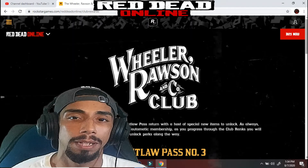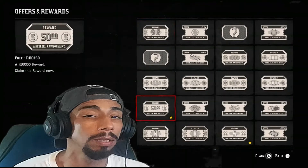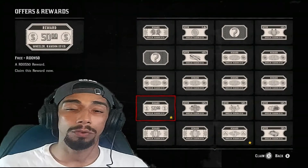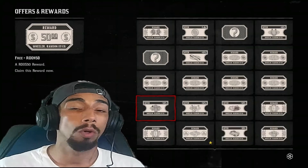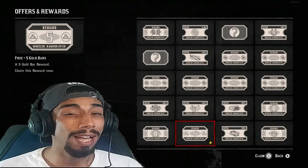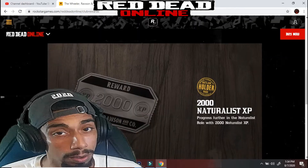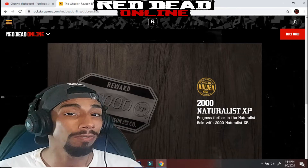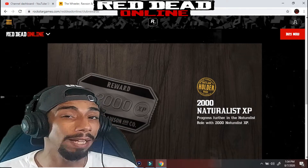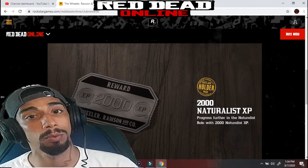What I don't see them talking about is the Outlaw Pass. The Outlaw Pass worked out really well for me, especially when it came to the Naturalist role. If you go to your benefits and check that out, you'll get 2,000 XP points towards the Naturalist role.